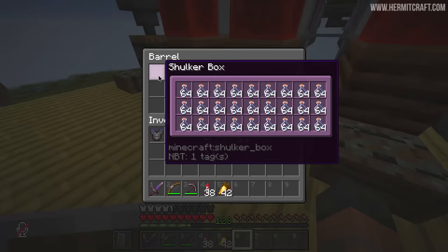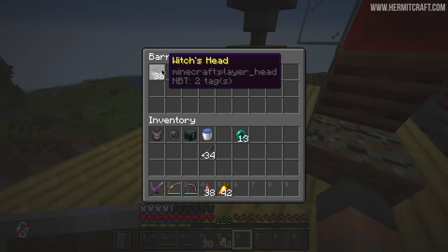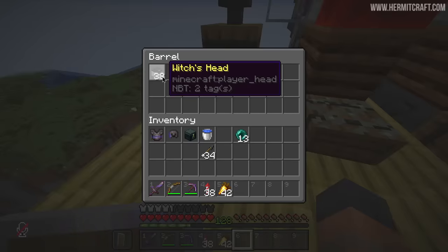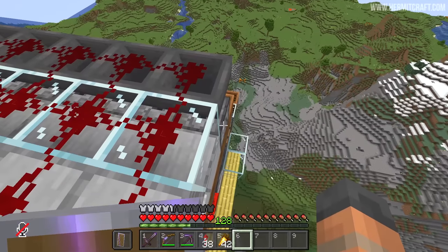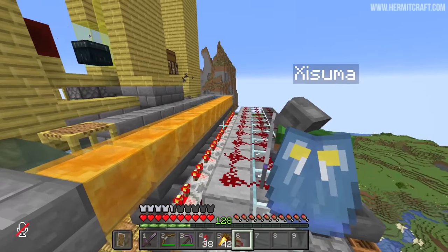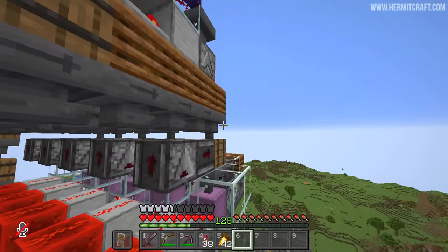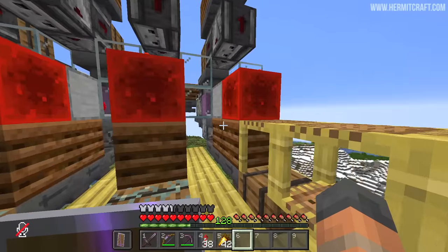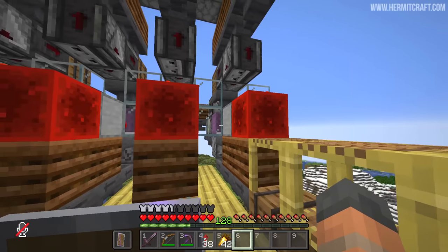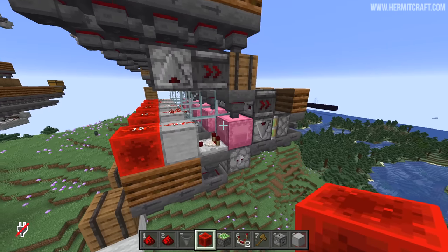We've got the redstone, the glowstone. I'm not collecting sugar and I'm not collecting spider eyes. I am collecting the witch heads - that's why things look a little different on this side, because we don't need the shulker box loader for that. We get far less of these anyway. The item filters are a little quirky because they actually use a dropper as a T flip-flop, so we have two item filters for each item. The hopper down here kind of swings it into that barrel where it goes down and around to the shulker box loader.